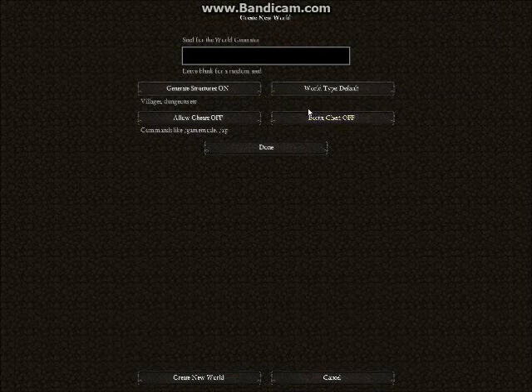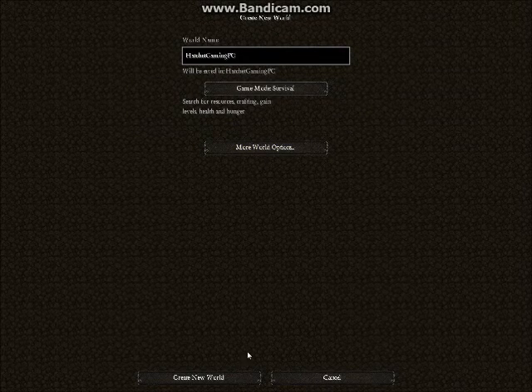More world options. Let's go ahead and give me a bonus chest. Cheats on just in case. Generate structures on. I turned on cheats just in case something drastic happens.